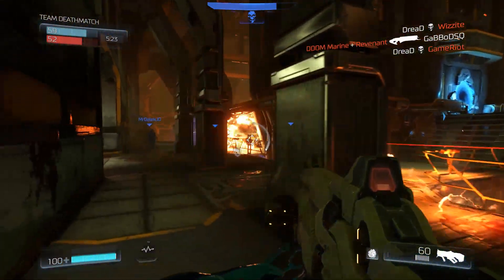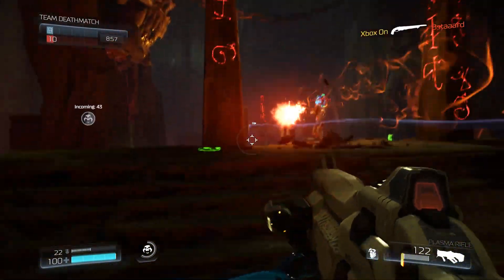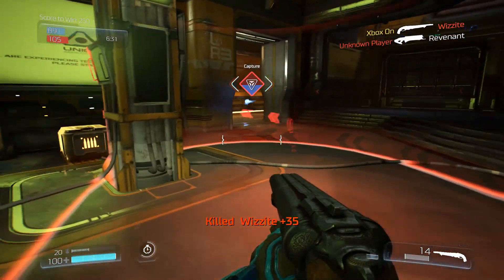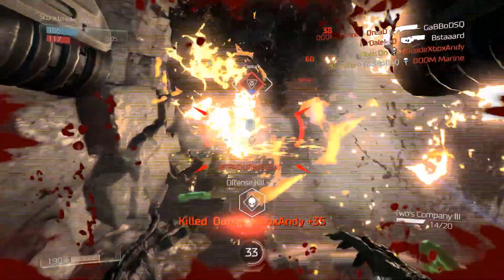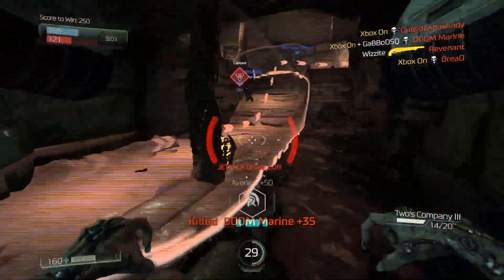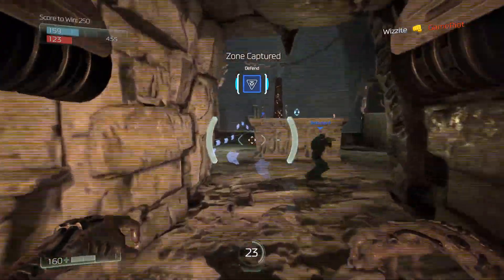At the event we got to play on two different maps — Heat Wave and Infernal — and two different game modes: Team Deathmatch, which everyone should know, and then a brand new game mode called Warpath, which was my personal favorite. In Warpath, a capture zone moves its way through the map which you have to take control of. It's very similar to Hardpoint in Call of Duty or King of the Hill in Halo, except the area is constantly on the move, which works perfectly with Doom's fast gameplay and is ridiculously fun.